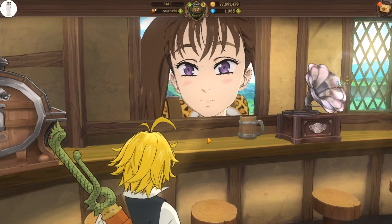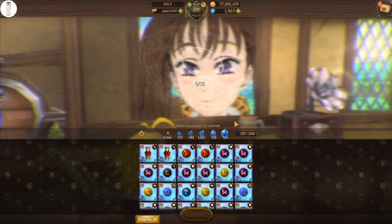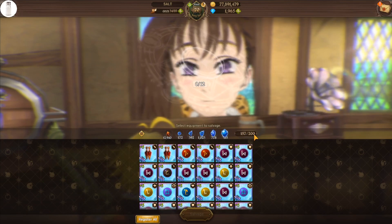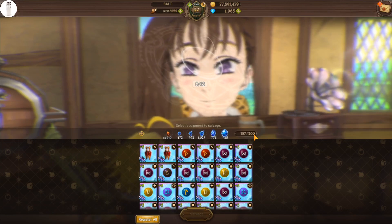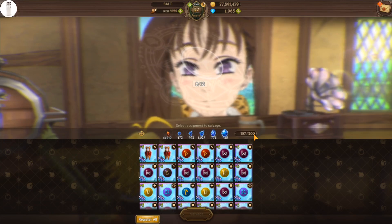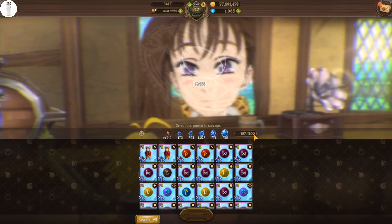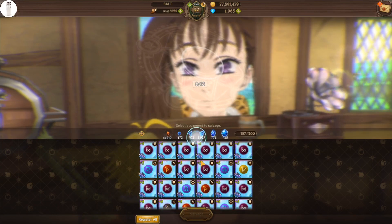And if you really want to go the extra mile, what you can actually do is wait until the salvage event, hold on to as much of the stuff as you can. You can equip bad sets on units that you don't really use much to save out on some storage space. And just salvage it all during the actual enhancement events for bonus materials. What we're going to be focusing on are the ones that did roll well.